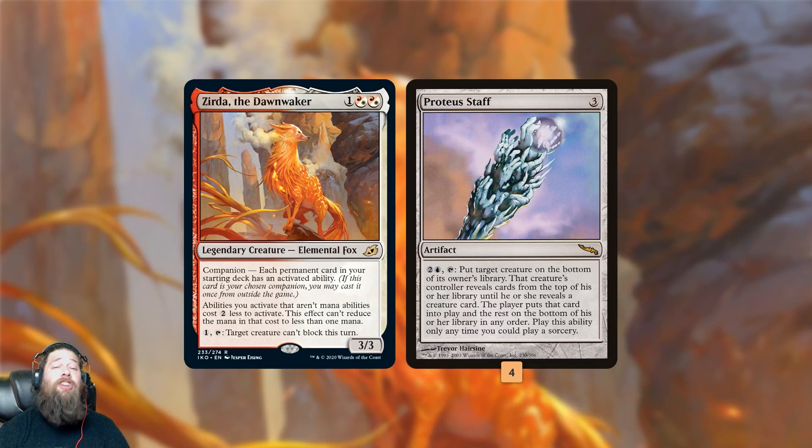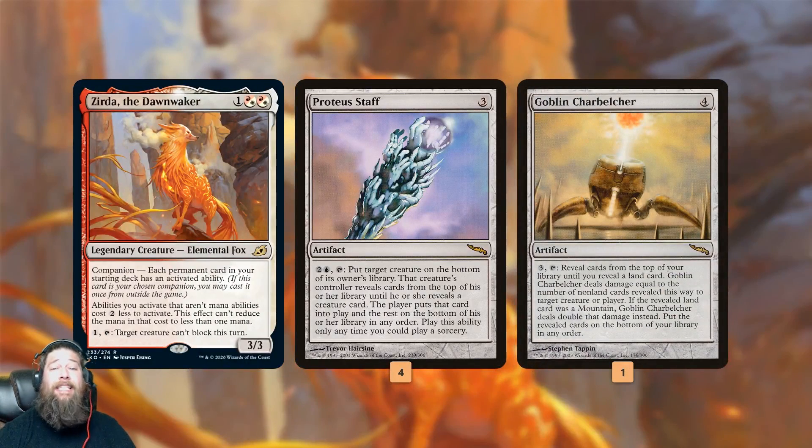This allows us to stack our cards however we need to set up our combo, and what we're really setting up is Goblin Charbelcher. We stack all the lands in our deck at the bottom, Goblin Charbelcher on top, and then Goblin Charbelcher also takes advantage of Zerda — even though it's 4 mana to cast, its 3-mana activated ability is reduced to 1. So for 5 total mana, we can play Goblin Charbelcher, activate it, reveal cards down until we hit our first land — which we stacked on the bottom — and kill our opponent on the spot with like 25 or 30 damage.